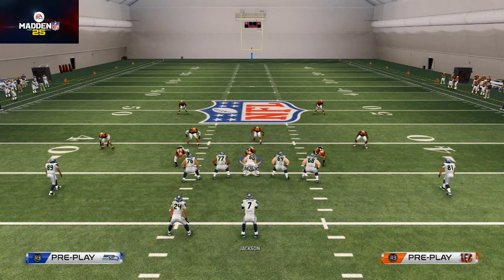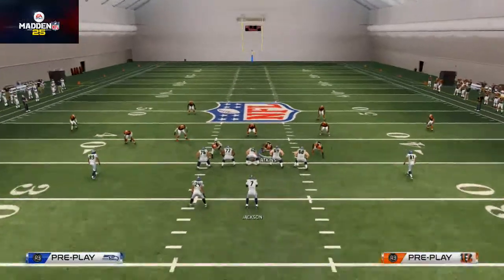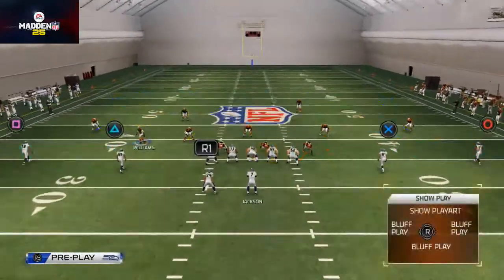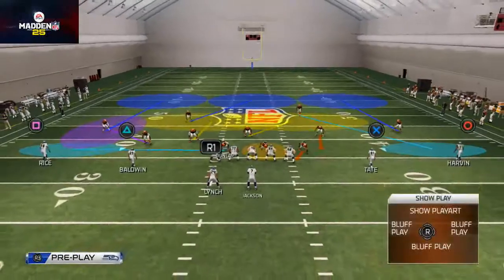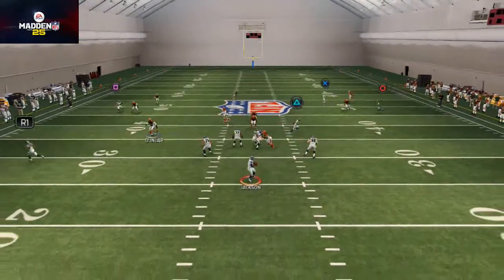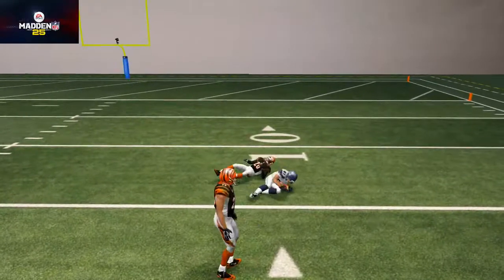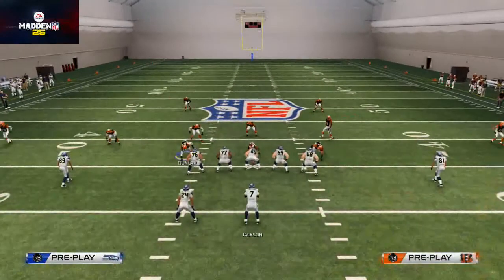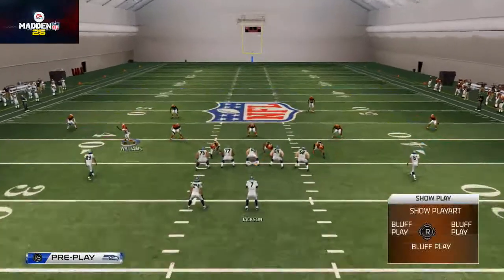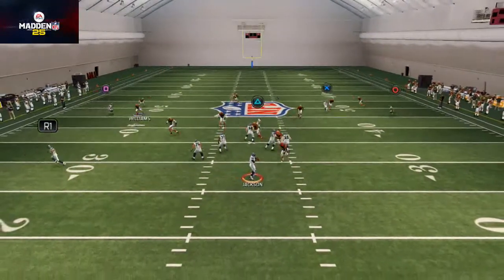Even though you may not get the exact pressure you were getting from LB Dogs, sometimes you actually will get some pressure from this play. This is just a really nice play — a basic cover three shell. And you could take Williams and throw him in a curl flat, throw Dunlap in a flat if you want to. Go crazy with your zones. I think this play does a really nice job at basically defending the areas that LB Dogs and the cover three zone blitz are very weak at.